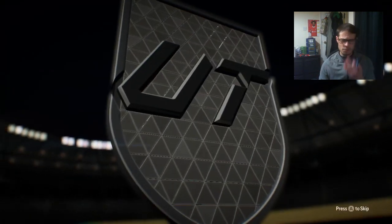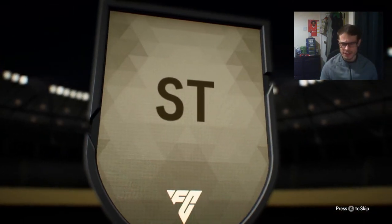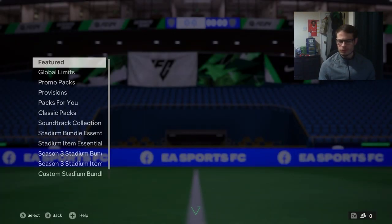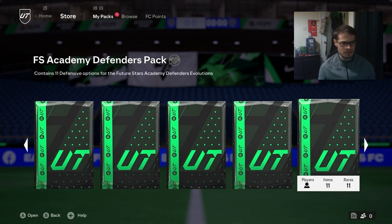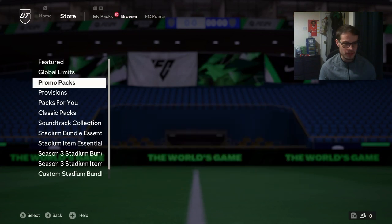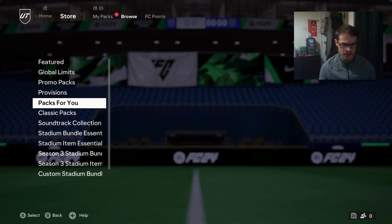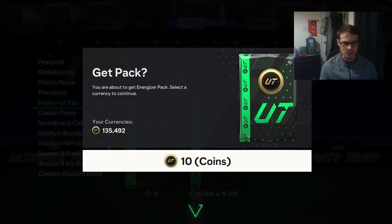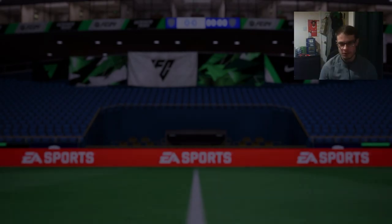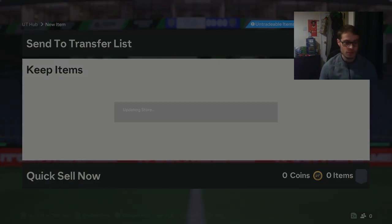We've got an 84 plus, we'll open this one as well. Italy striker - Immobile, 85. We've moved on from Future Stars, that did last for a few weeks. This is my second account so I haven't opened that much stuff on here. Promo pack, we'll get this one out of the way. We've got the 10 coin pack - sometimes these are good. 86 Kunku actually, not bad for a 10 coin pack.